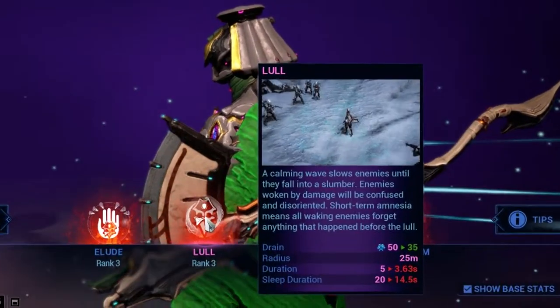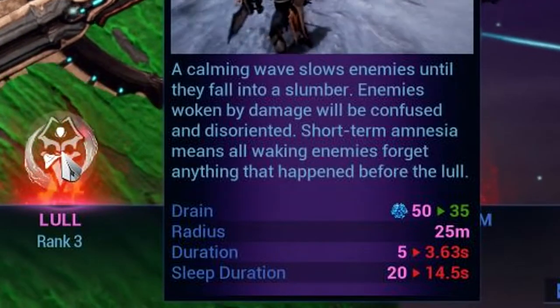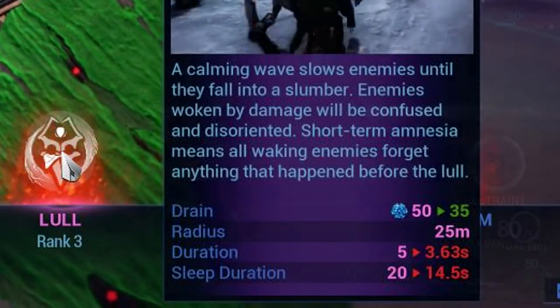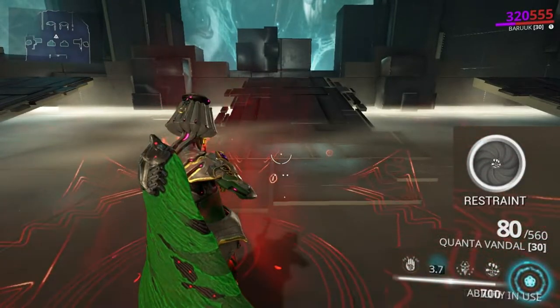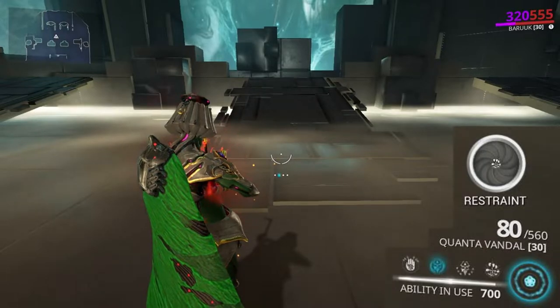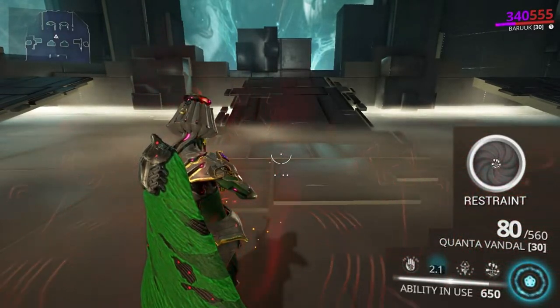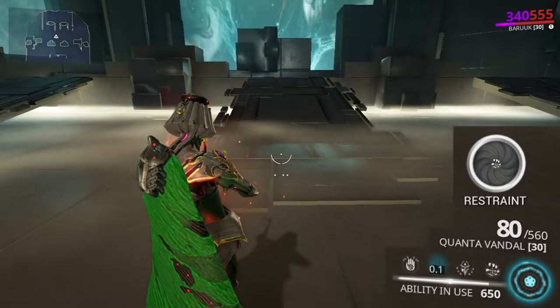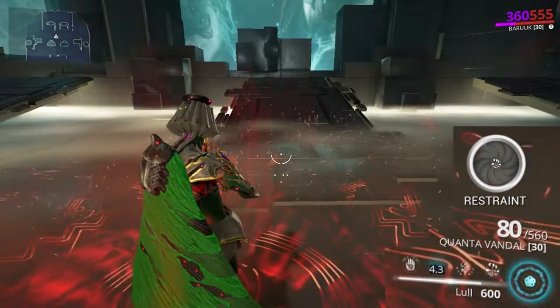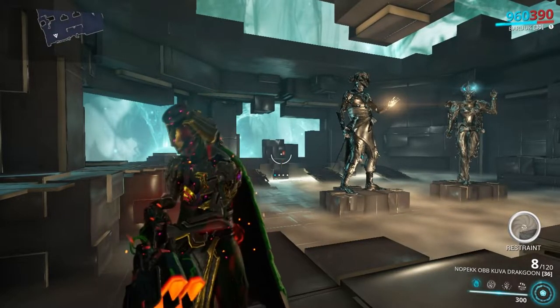Lull scales off duration and range, with a base cost of 50 energy — fairly cheap. The base duration for the lingering effect and sleep duration respectively is 5 and 20 seconds. There is a catch: you can't recast the ability until the lingering effect runs out, which discourages stacking ability duration. Since only the first and second abilities scale off duration, you can easily get away with 50 to 100% ability duration.